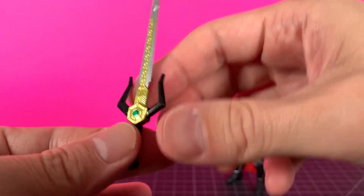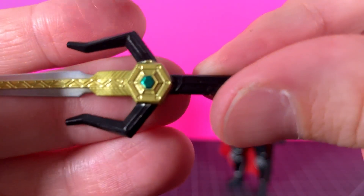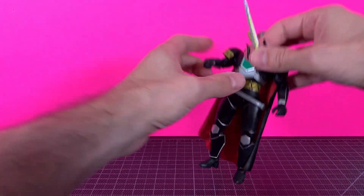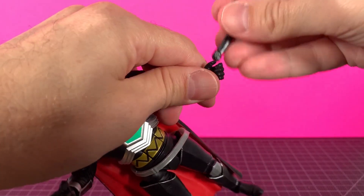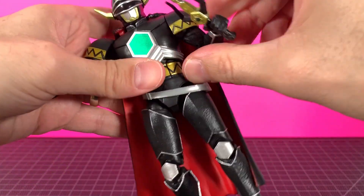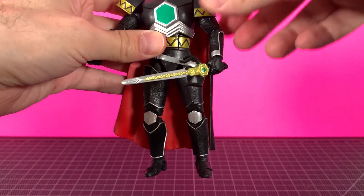The sculpt is good, and the sword is very nice — I really like it. Gold, silver, and gold, and then that green jewel again. Nice sculpt, really looks great. Let's try it in the other hand — less of a trigger hand there, but it looks great. I really, really like this sword. It's very nicely done — not too big, not too small. Might be just right.